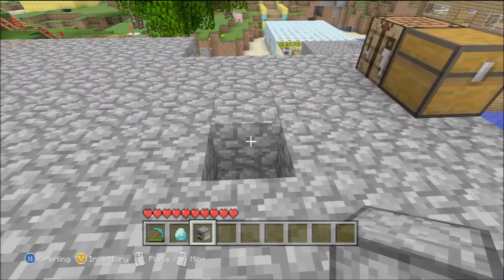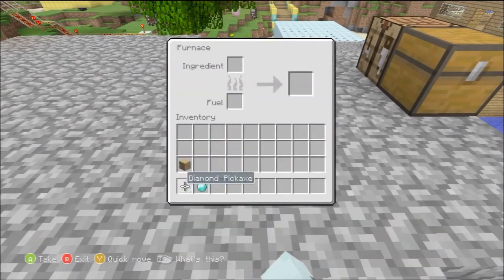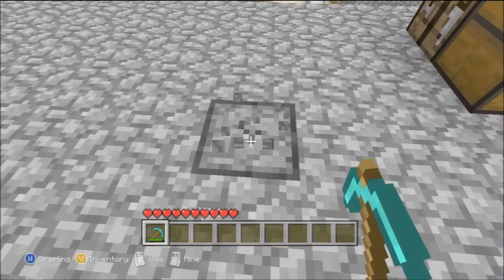Alright, first thing I'm gonna do — I do it in a hole, you don't have to, but I do. So chuck your furnace in, and put the item you're gonna duplicate into the ingredient slot there. Then you wanna go out and fully break it with your pickaxe.